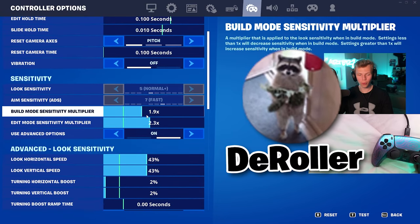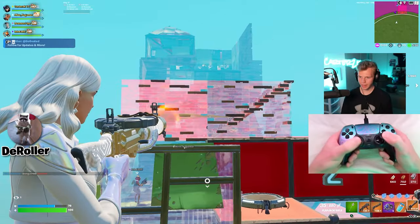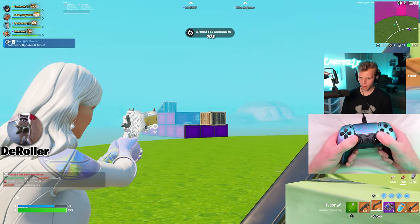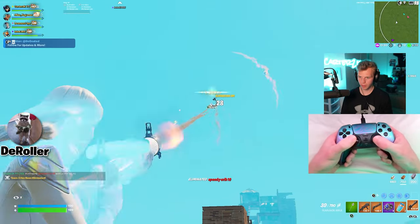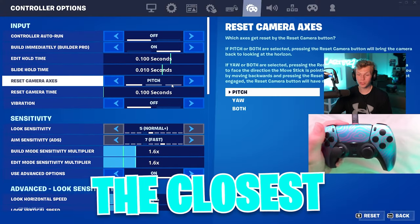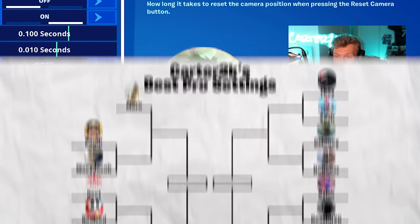Now going up against D-Roller, whose sense is pretty interesting on expo. The builds and edits are rough, but the aim is so good. G-Money versus D-Roller is easily the closest round yet, but I think G-Money just barely beats it out because his sense is way better for close range.